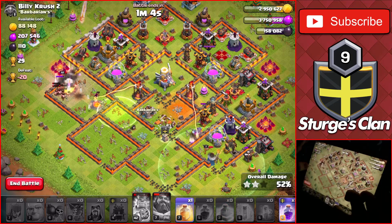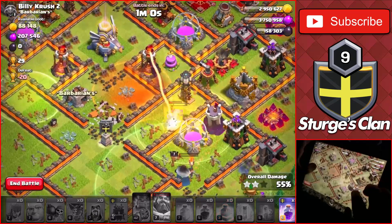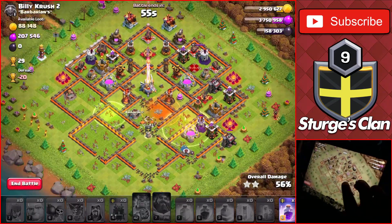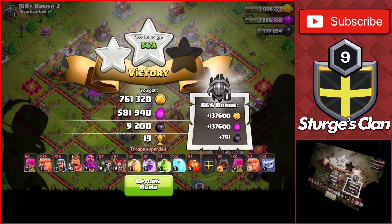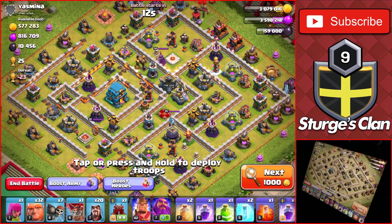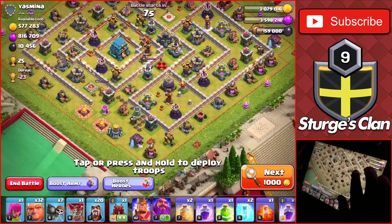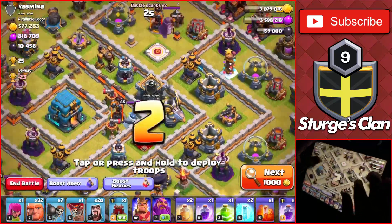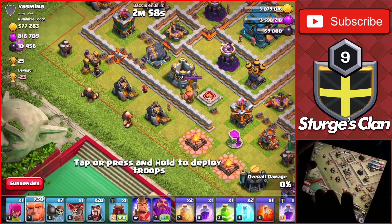Using another freeze to keep the King alive, then using the Warden ability, letting the Yeti take down more loot buildings. We got the 50% mark. I forgot to use the heal spell so we drop it on the right side just because. We end the raid at 56% two-star, getting most of the loot and all the dark elixir. Moving on to one more attack - a dead Town Hall 12 with 10,000 dark elixir, loot mostly in collectors since the eagle and defenses are all down.